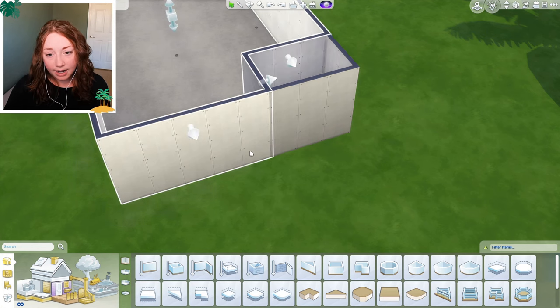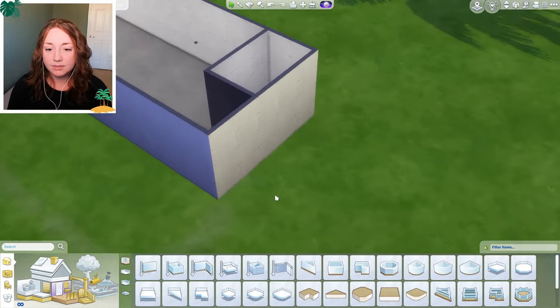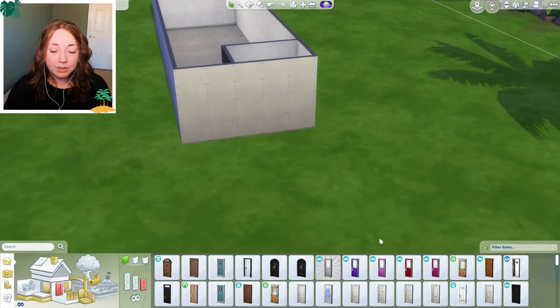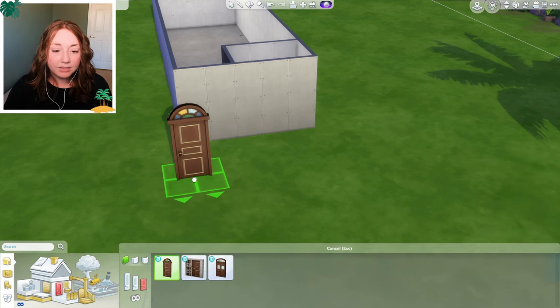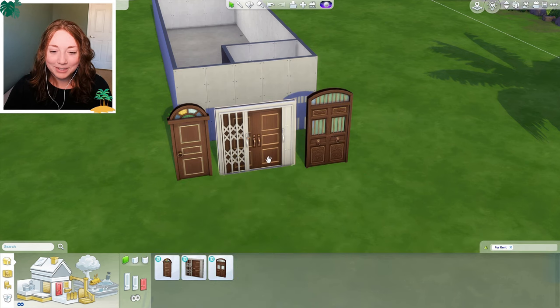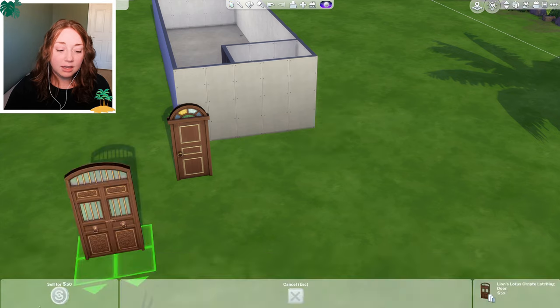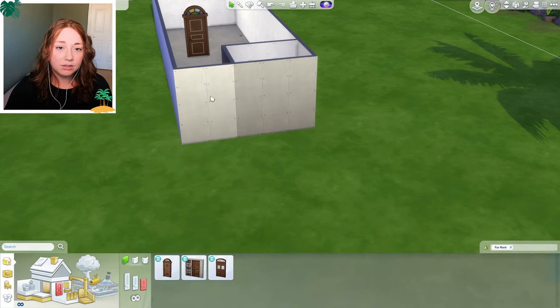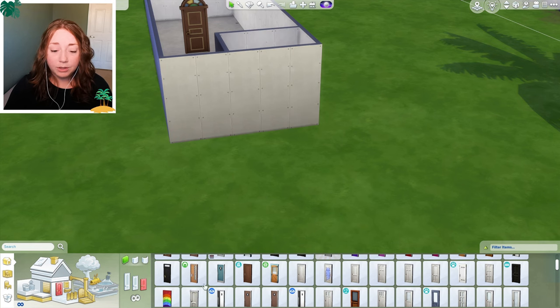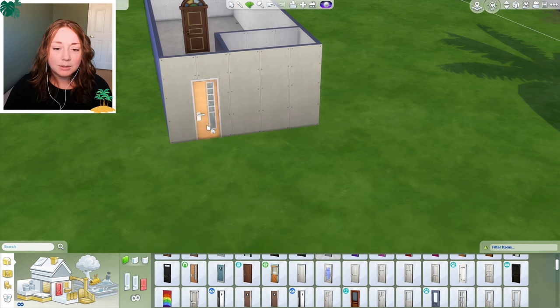I'm thinking the entranceway would be right here beside the bathroom, maybe like a very small hallway. I need to pick out a door. I'm going to grab the doors that came with the new pack — we have three of them. I actually really like this middle one, but I think for the outside of the condo I want to use the tiny living door because I want to go for a retro look.